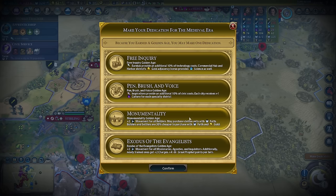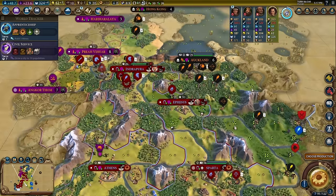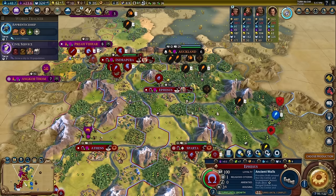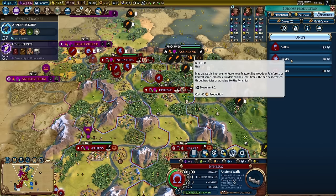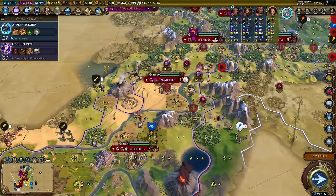We could just go for Monumentality and buy some settlers. Let's do that. We'll buy some workers and settlers and stuff like that — I would love to have a worker up here. Let's go ahead and buy a builder and honestly a trader would be good too.